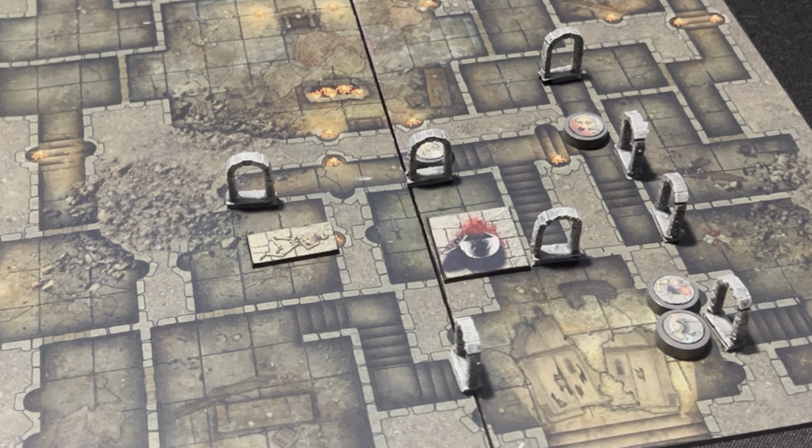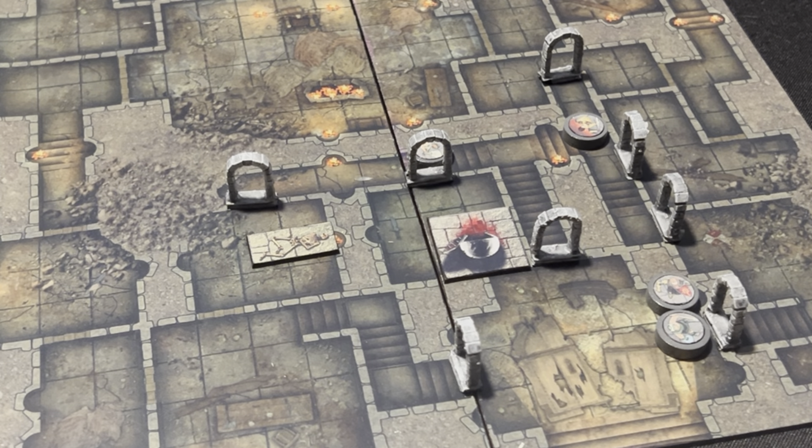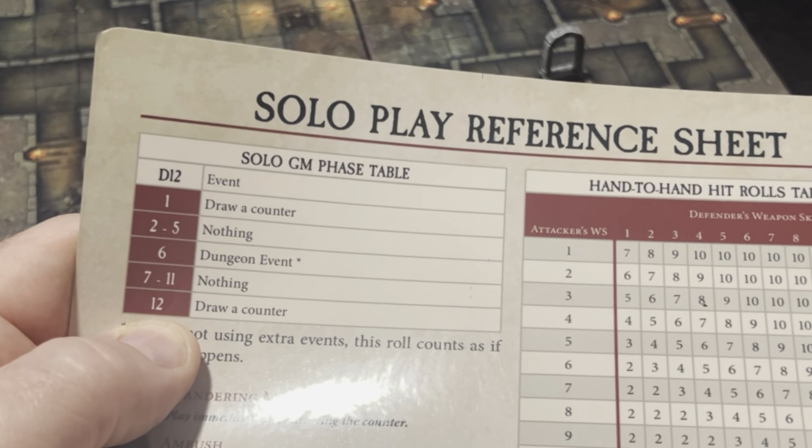Now we're going to roll to see what is in the corridor. Since we already know what the passage looks like and what's inside, it's just going to be whether there are wandering monsters or not. We rolled an 11 — that is nothing. We came through an empty hallway.